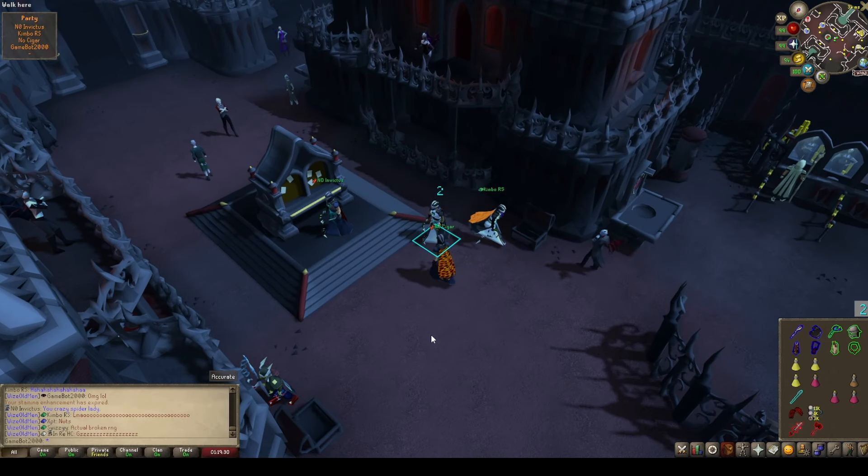The rotation resets after the fourth person — so Invictus has the staff again, then Cigar, and so on. Keep an eye on the pillar health: if a pillar is getting low, don't drop the staff behind it. Just hold on to the staff and bring it to the next pillar before continuing the rotation, so nobody has to tank a hit to retrieve it. The boss is going down — she's at 3% health. With 35% spec bar available I could spec her to finish immediately, but we take it nice and slow to save the spec bar, and the boss goes down.